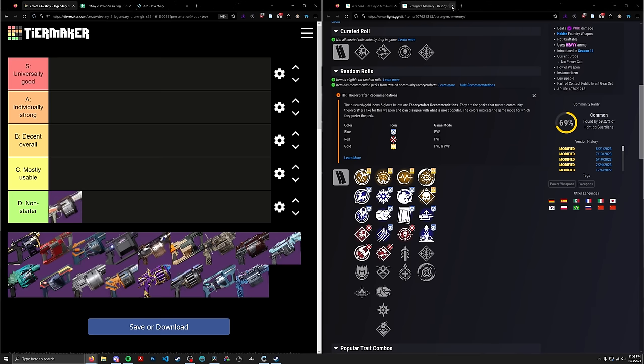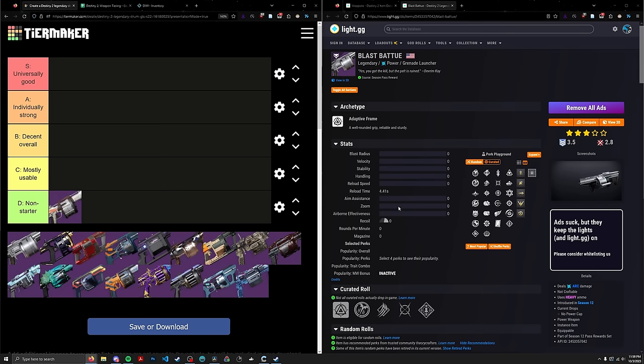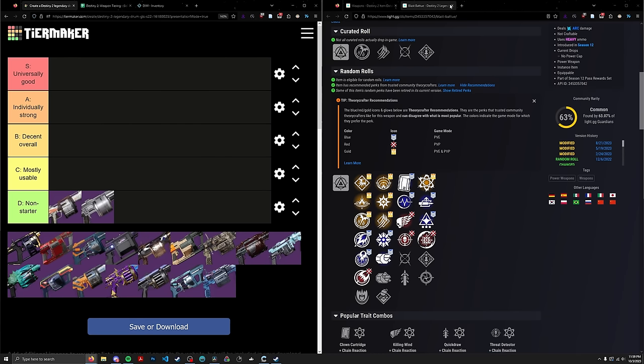Next up we have Blast Batuu. This is an Arc Adaptive Frame GL, and again, there's no damage perk. It has Autoloading, Clown, Auto — same thing again. D-tier, not much to say, let's keep going.